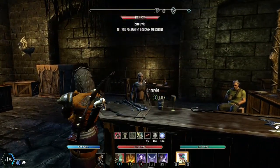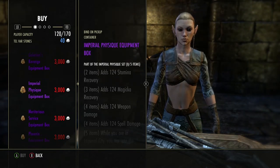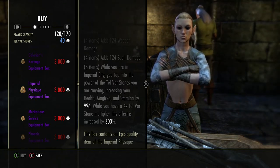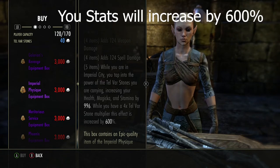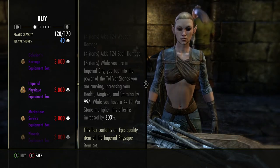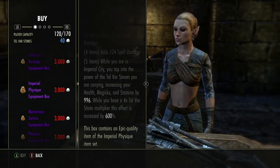This vendor sells the lockbox, and you can get a piece of Black Rose equipment from it. The Imperial Physique set is a cool one: with 5 items equipped while in Imperial City, you tap into the power of the Telvar stones you're carrying, increasing your Health, Magicka, and Stamina by 996. While you have a 4x Telvar stone multiplier, this effect is increased by 600%. The downside is when you have 10,000 stones the set glows, so everyone knows you have them.